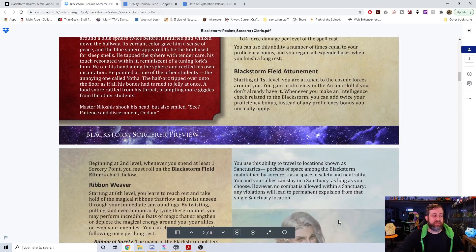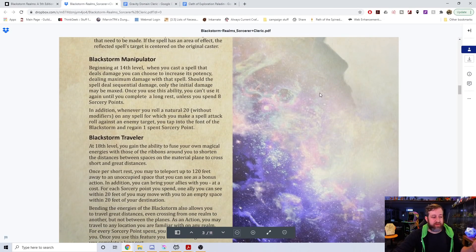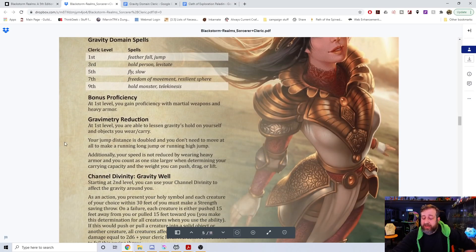We are limited by the open game license, so we cannot pull spells or abilities from everywhere — we have to use whatever is available to us. Here's the Blackstorm field table, and then we have my cleric, the Gravity Domain Cleric. I got a ton of really positive feedback, and some constructive criticism saying things were underpowered or should be changed. So I made a massive set of updates. Originally I gave heavy armor proficiency and Arcana as a skill, but everyone said since they get divine strike at level eight, let's swap that for martial weapons — so I did.